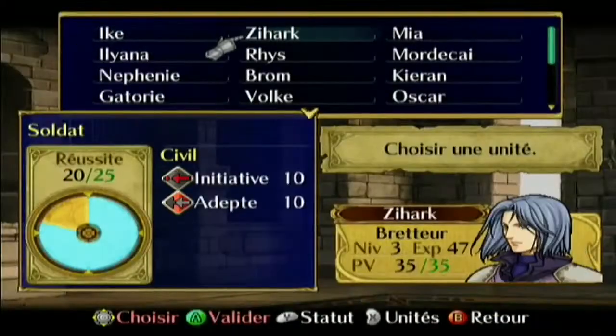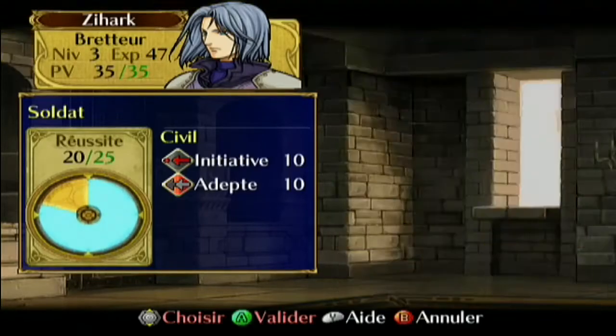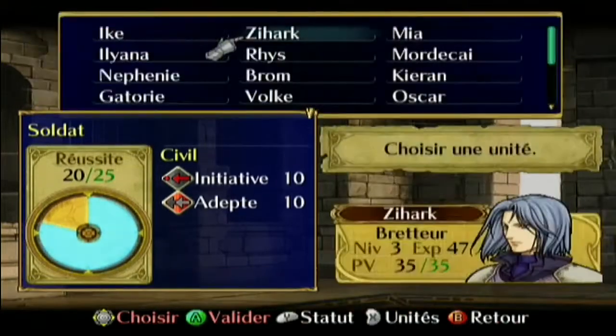Voilà les techniques — Occulte permet de déverrouiller la technique secrète du soldat en question. Là c'est un brutteur, donc il va apprendre Stellaire obligatoirement. Mais il faut laisser de la place et j'ai pas assez de place donc tant pis.